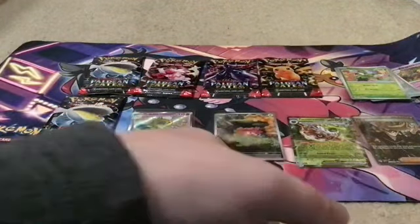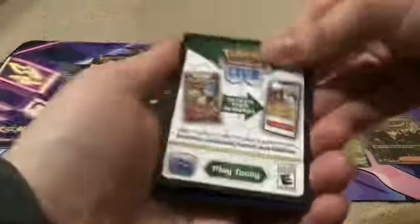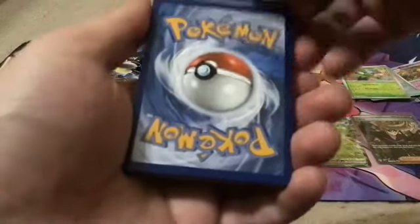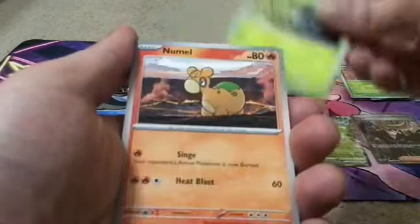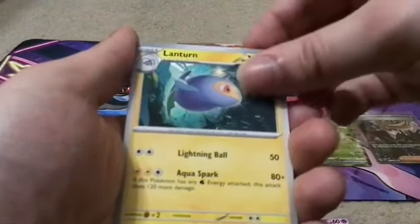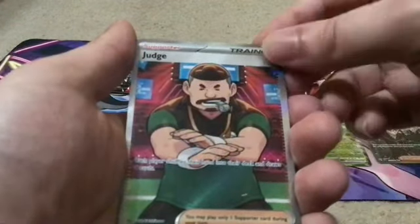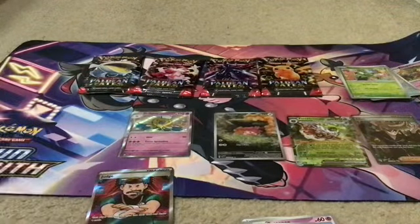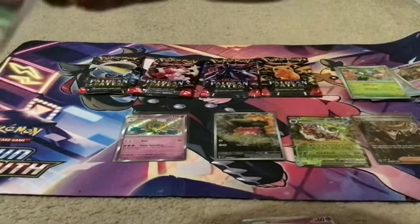Let's see if this streak keeps going. Pack number five. Okay, reverse, reverse, and another trainer — we got a Judge trainer. Wow man, the hits keep on coming. Very impressive — five straight hits!